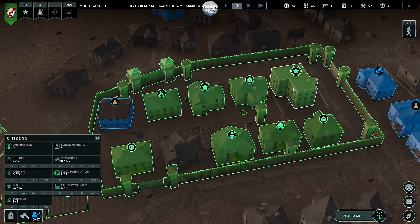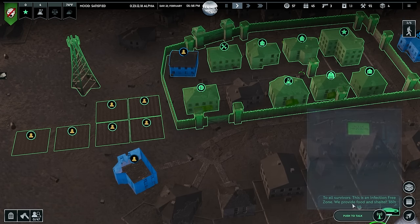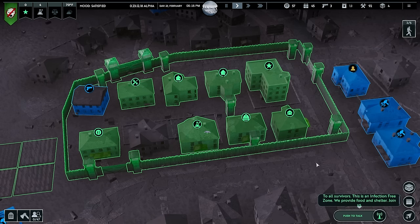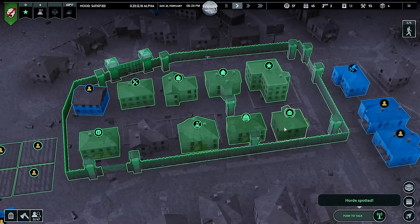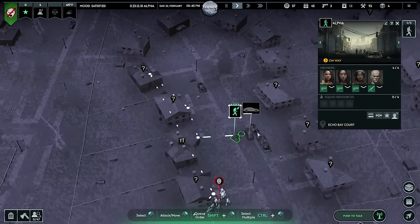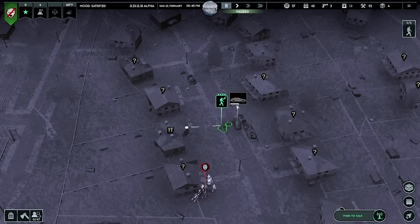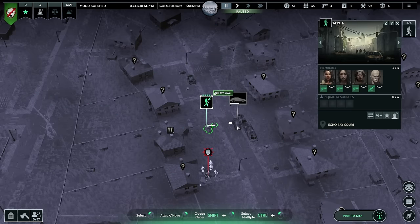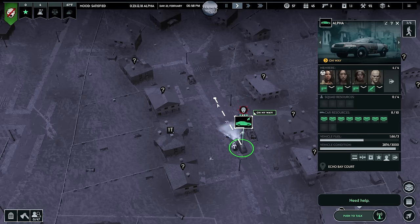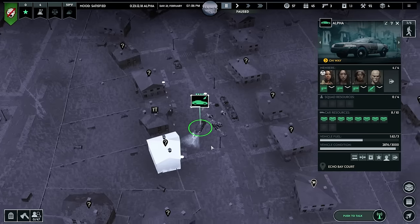We're almost out of wood. I did invite people — 'Invite all survivors: this is an infection free zone, we provide food, shelter, safety, and security, join us.' We're pretty secure I think. Some infected around — someone said you can run zombies over with the car. Back in the car! There we go. Let's do it. Does that work? Yes it does work! Can vehicles take damage? I'm not sure — vehicle condition shows up, I'll have to look into how to repair them.